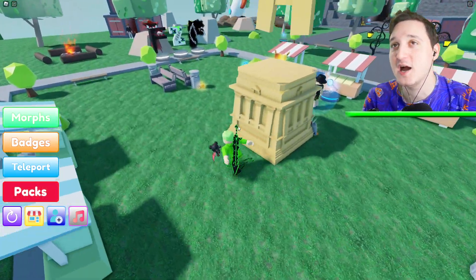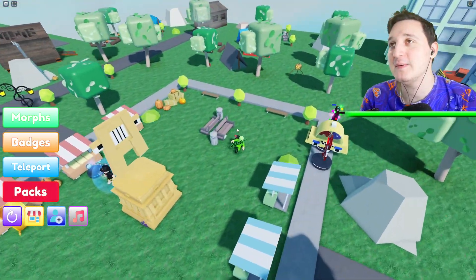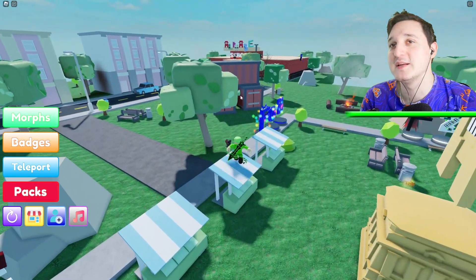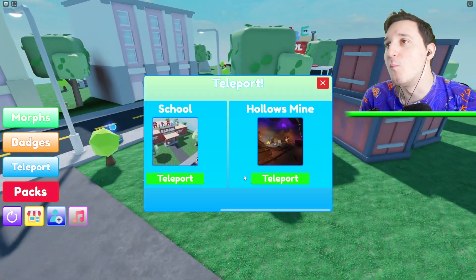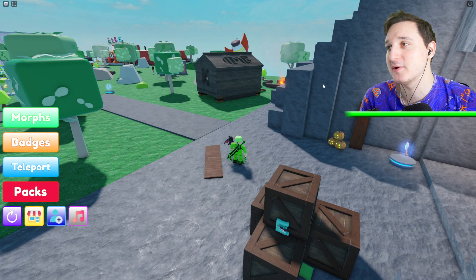So where are we supposed to go? I got no idea, but I'm trying to figure it out. There should be more morphs everywhere. Can we teleport somewhere? We got a cave, we got school, Hollow Mines. I don't think that's a great place, but let's first teleport here to the cave.